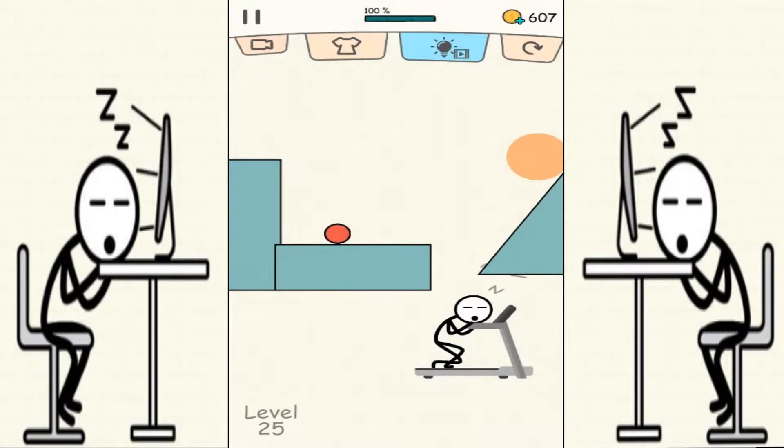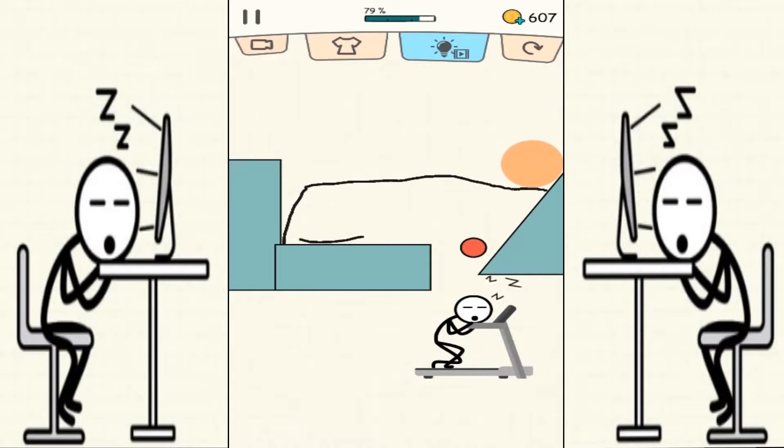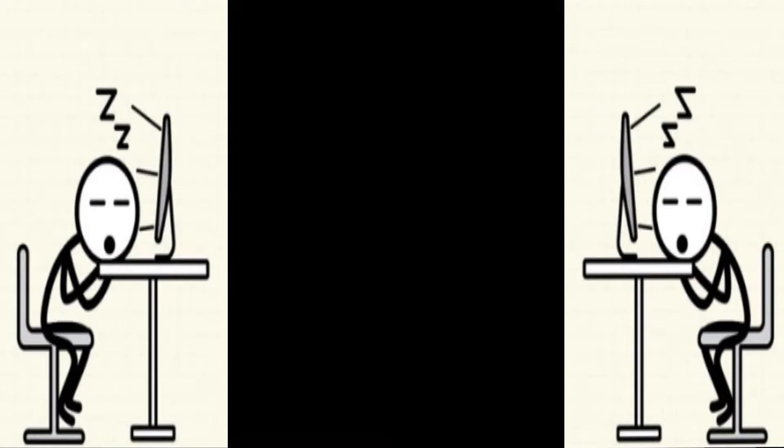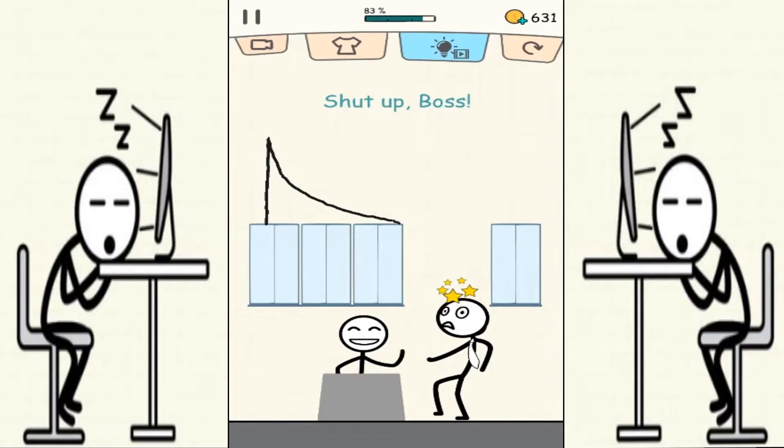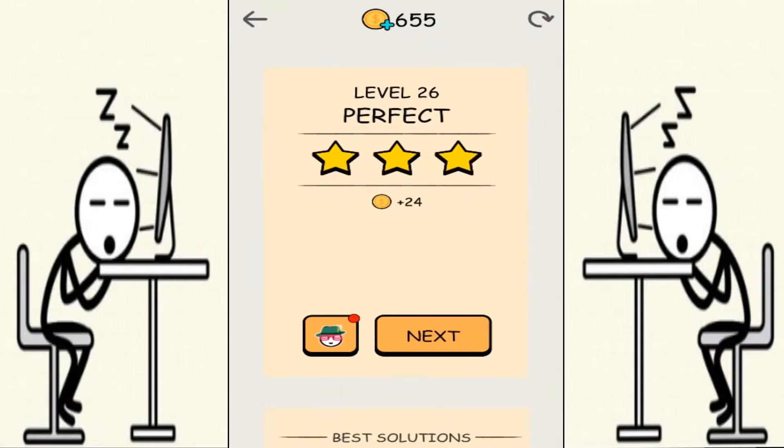Let's see here — draw a line and now move the red balls. We wake up Miss Sleepy. Okay, we have to hit the bus over here. How are we gonna hit the bus? We're gonna draw a triangle line so the ball rolls down to the bus over there — and that hit it!